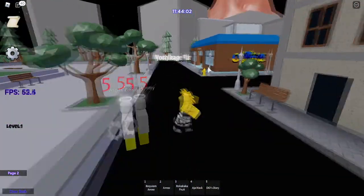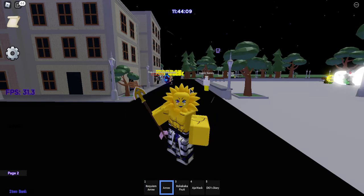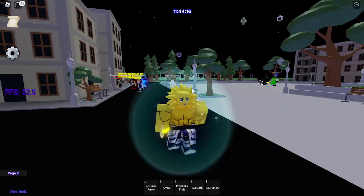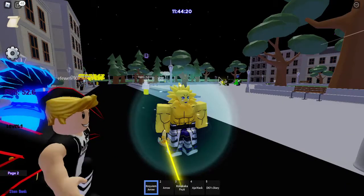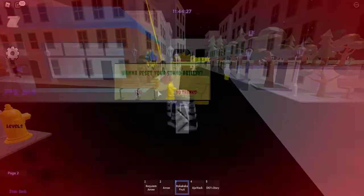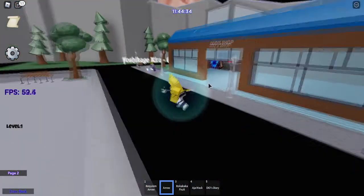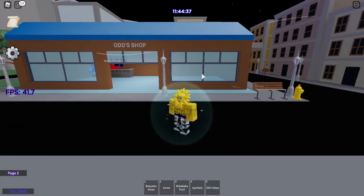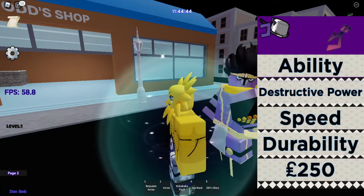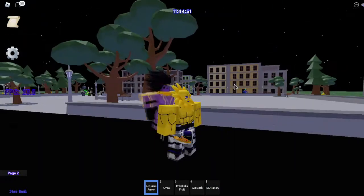We spawn with Requiem arrows, so you use an arrow to get stands. I got one called Anubis — it's golden. I can't move it around. It's basically just a reroll spin system where you keep going until you get a stand you want. I got an ability but it doesn't even have a name. Let's take this — the diary doesn't seem to work either.